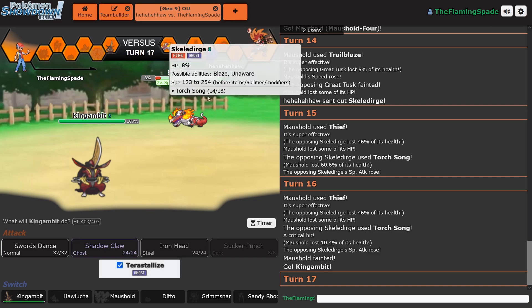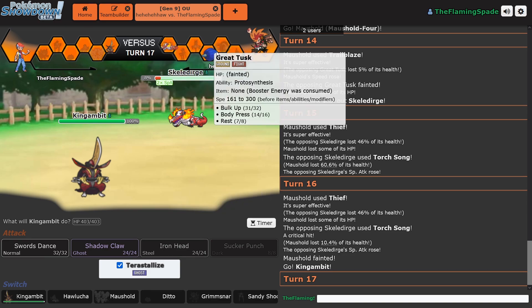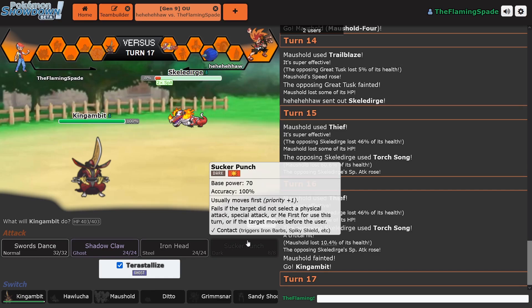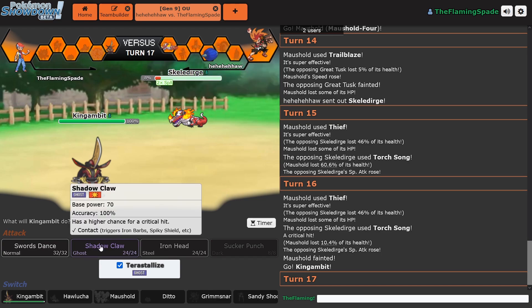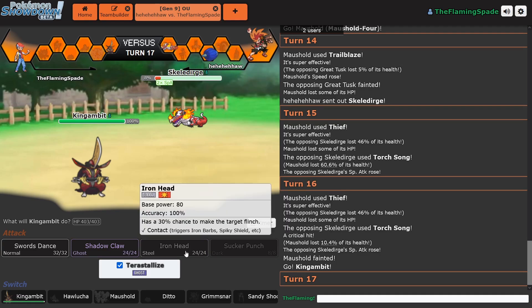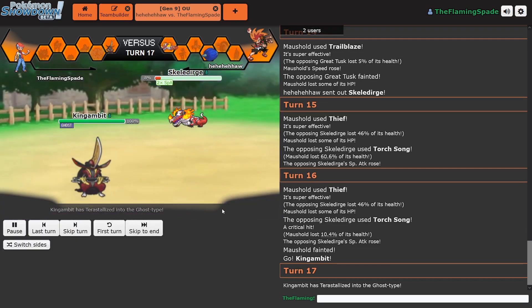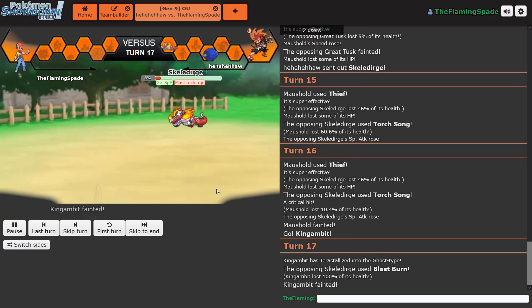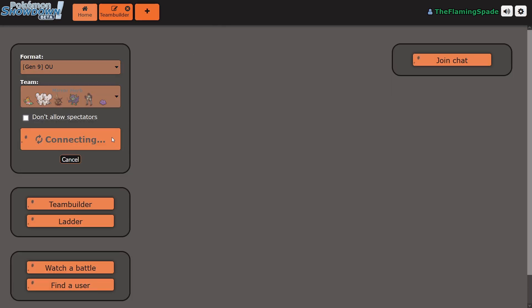But the Skeledurge — I don't know how do I beat it? I can transform into a Ghost, go for Thief for a little bit of damage, but he can burn me. Yeah, 46% — that is pretty good damage. Thief again. Glimora. It does not go down, goes for Torch Song. I can go into King Gambit. I think I have to Terastallize. I would really like to keep my Steel typing against that thing, but he is at plus two. There is mind games between him going for a Slack Off or attacking me. If he attacks me at plus two, I think I might just go down. That's bad — I can't take that even if I change my typing.